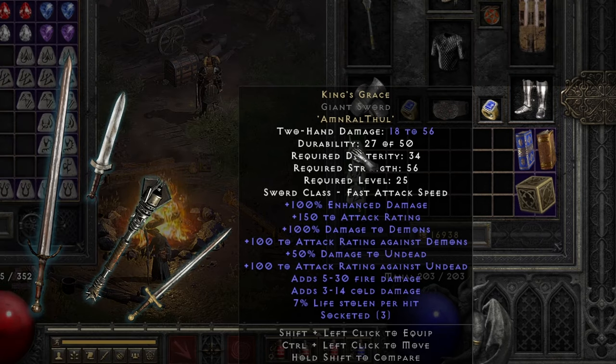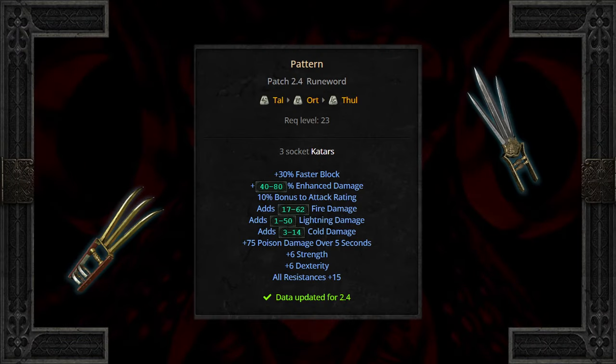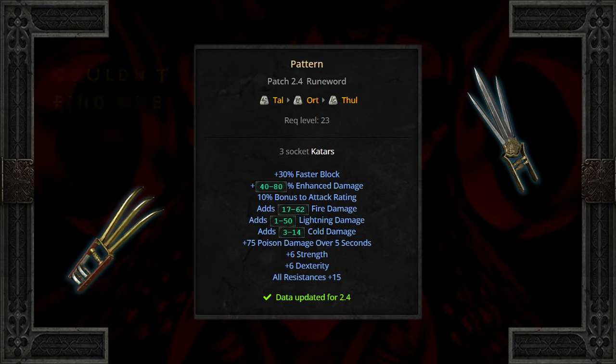3 socket swords and scepters are ones to watch for when your character hits the level 20s. Assassins are looking for 3 sockets only, but claw-type builds using Pattern will destroy everything in front of you. Awesome enhanced damage, all sorts of elemental damage, percent bonus to attack rating, block rate, added stats, and resistances. I would argue finding a 3 socket claw-type from another character might be worth keeping should you have an assassin in mind in the near future.